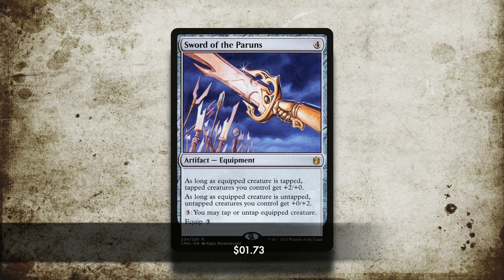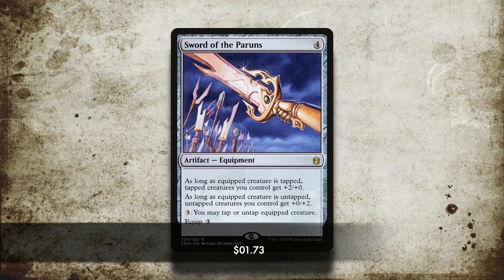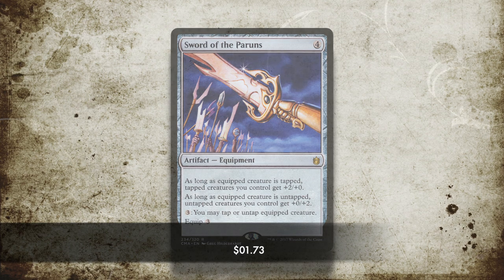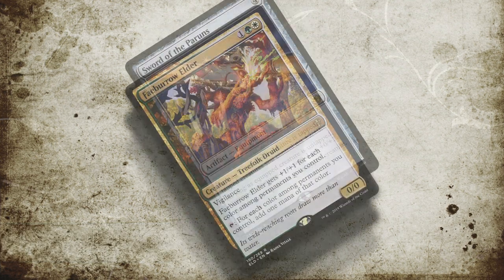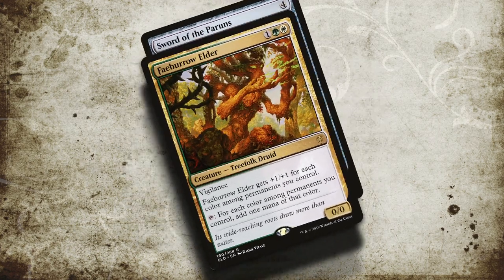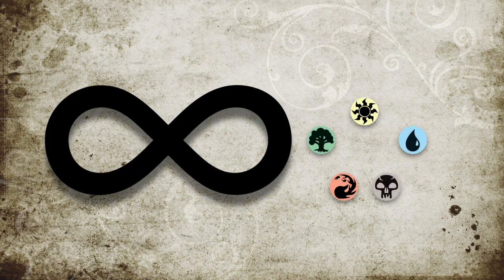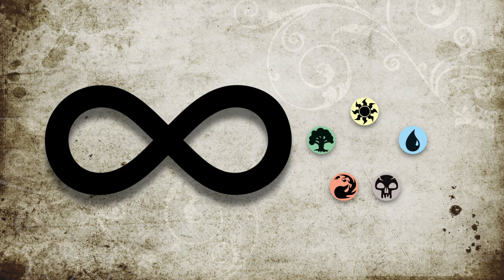So the second part of this is the lovely Sword of Paroons, which untaps whichever creature it's attached to for the cost of 3 mana. So you can tap Fae Burra Elder for between 4 and 5 mana, depending on which commander you're using, and then untap it for 3. Tap it again, untap it, tap it again — you get the idea. Whatever colour of mana you want, this little combo is going to sort you right out.